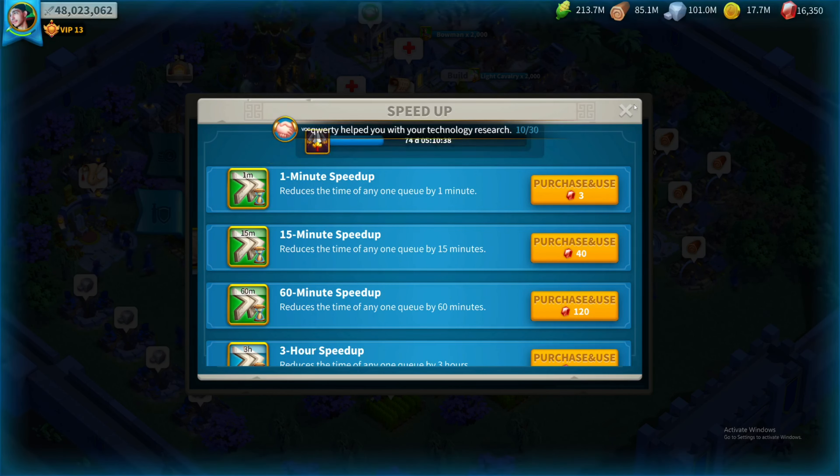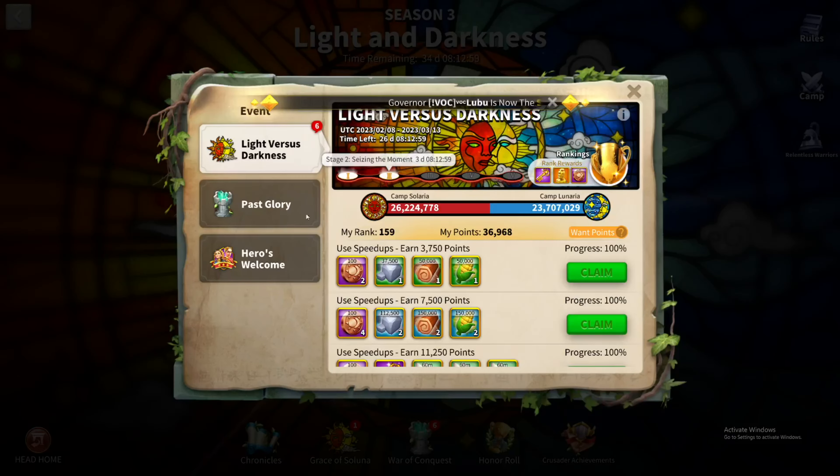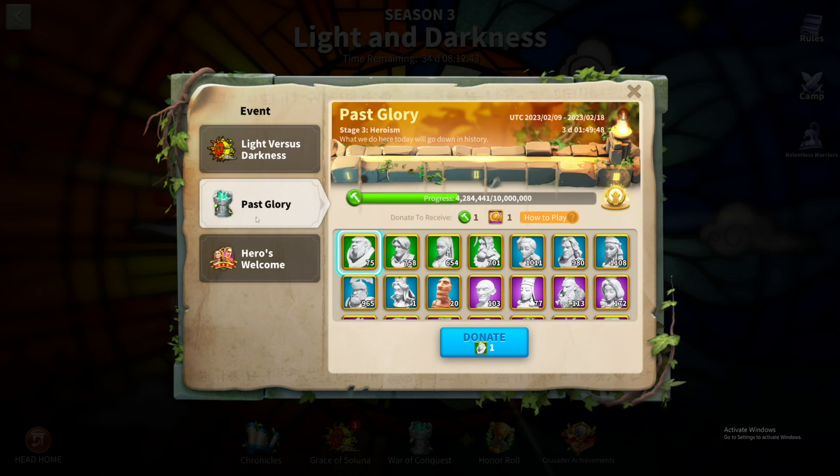Let those hubs kick in. Let's check the War of Conquest — I think we earned all the rewards. Collect all of this: get more speed-ups, AP. We are in Past Glory Stage 3.